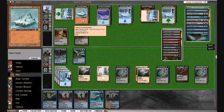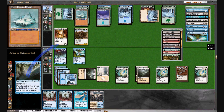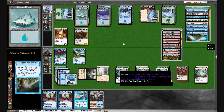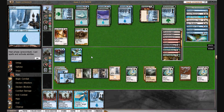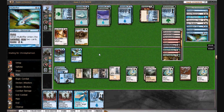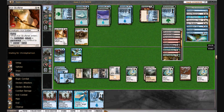I want to test if Spreading Seas will actually screw up his land — and it does work! So we're just going to play this and attack. We leave up Momentary Blink and Hydroblast. We can actually kill the Pride Mage before it even sacks — we can minus one this, Blink, minus one it again. I think I like that.